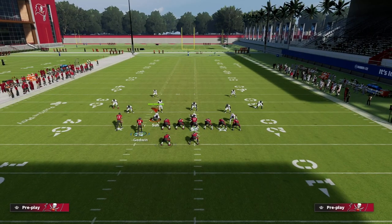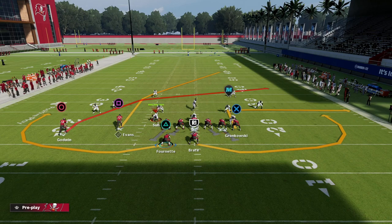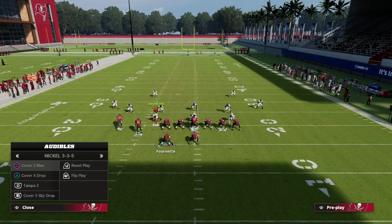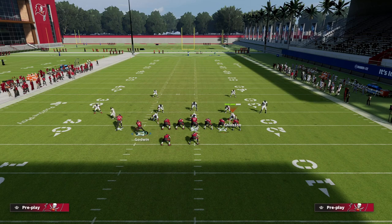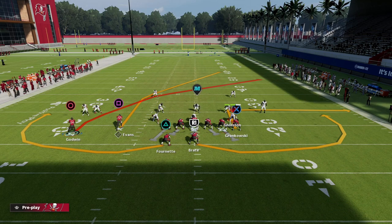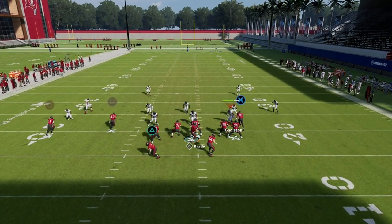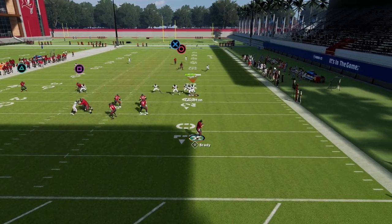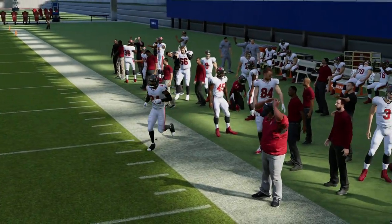One last thing I want to show you is that you can also motion this crosser out to the numbers. This is significant because if your opponent is running a 30-yard cloud coverage, if you put the slot apprentice on a crosser and then motion them outside and roll out, this crosser a lot of times can get over the top of a 30-yard cloud.